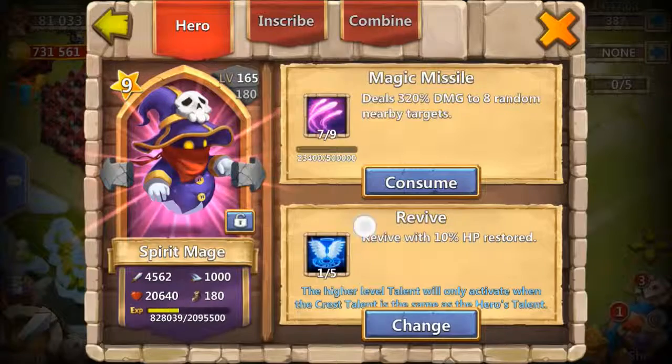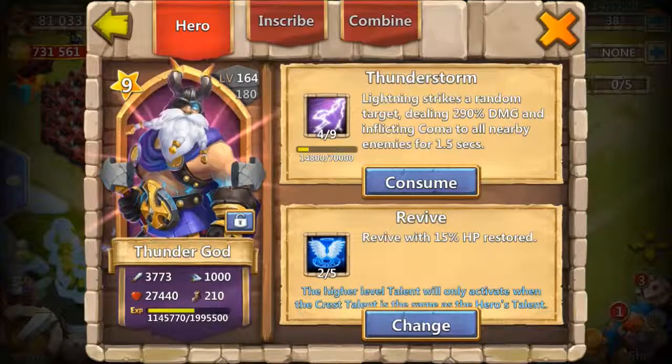Spirit Mage — as soon as I got him again, as you can see, 1x5 revive, I'm good at getting revives, and that's just 1 of 5. I've got him at 7 of 9. I really want to get Thunder God to 7 of 9 and get his magic missiles going. I love Thunder God but he also only has a 2x5.